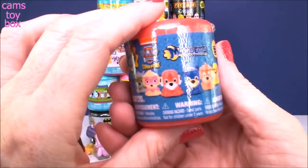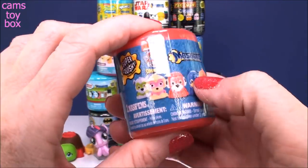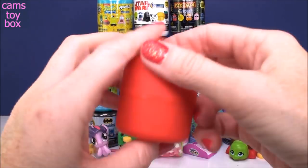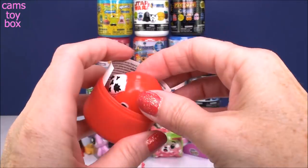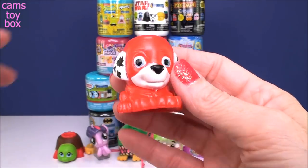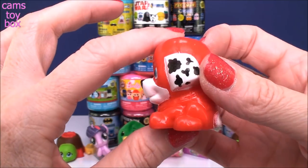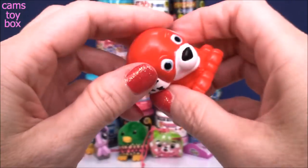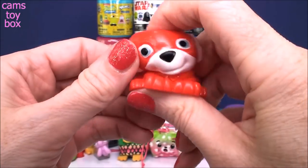Our next one is a Series 3 Mashems Surprise from Paw Patrol. This is the Super Pups edition. They all wear their masks in this edition. They're so cool. Check out Marshall — how cool does he look, right? He's got that big red mask on. Now these guys, of course, are also very, very squishy and smushy.